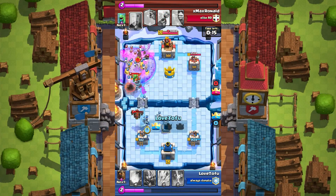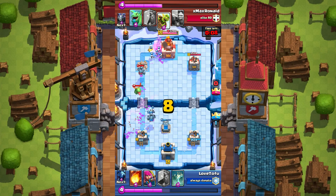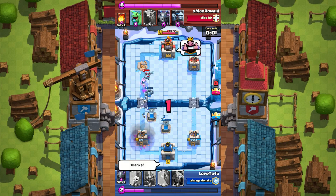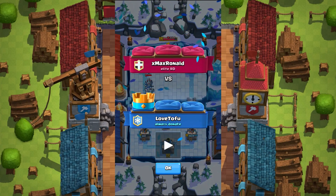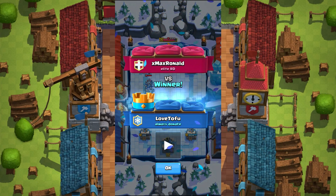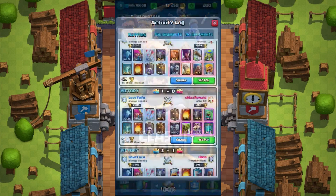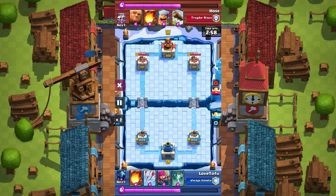The minions got destroyed by the fireball, so I go ahead and arrow to keep things alive. I fireball the next push — I know it's not a positive elixir trade but it's keeping me alive. At this trophy level I feel like one tower, one crown, is more than enough. Once I got their tower, I'll start playing defense, and then once I have enough elixir I'll put down a lava hound. The only time you put down a lava hound is when you have max elixir.